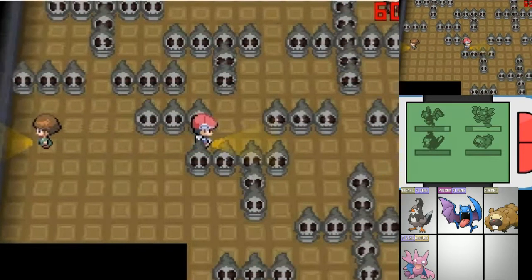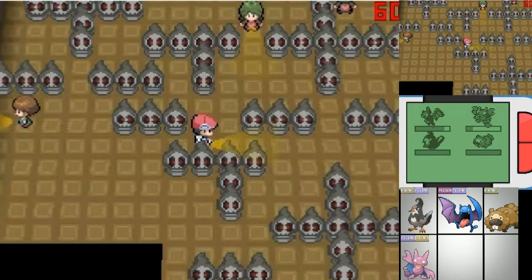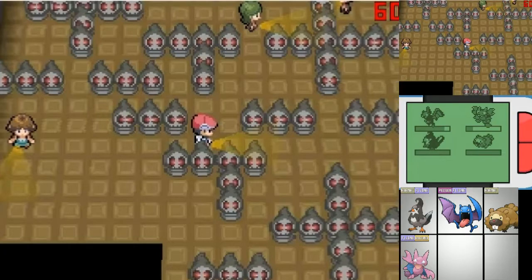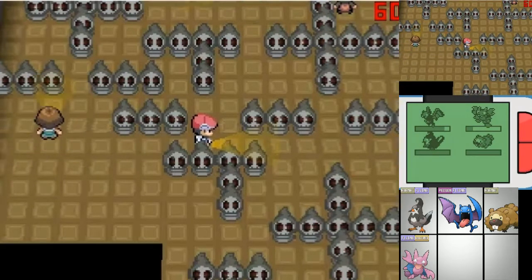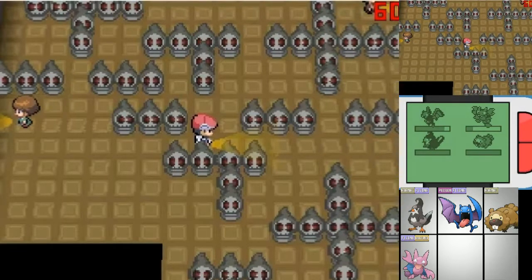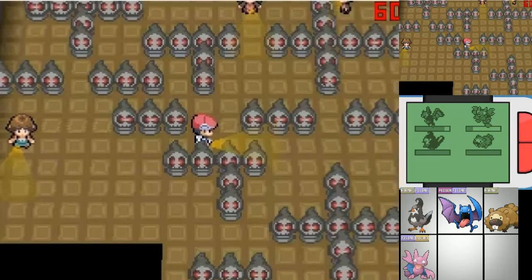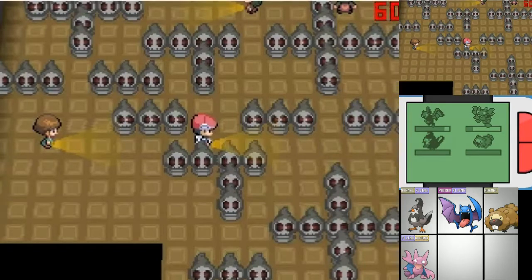Ghost-type Pokemon — seeing as I'm not going to have any on my team, I should probably explain how they work. Ghost-type Pokemon cannot be dealt damage by normal or fighting-type attacks, but they are weak to both dark and ghost-types. Unfortunately, they just take normal damage from psychic attacks, if I remember right.